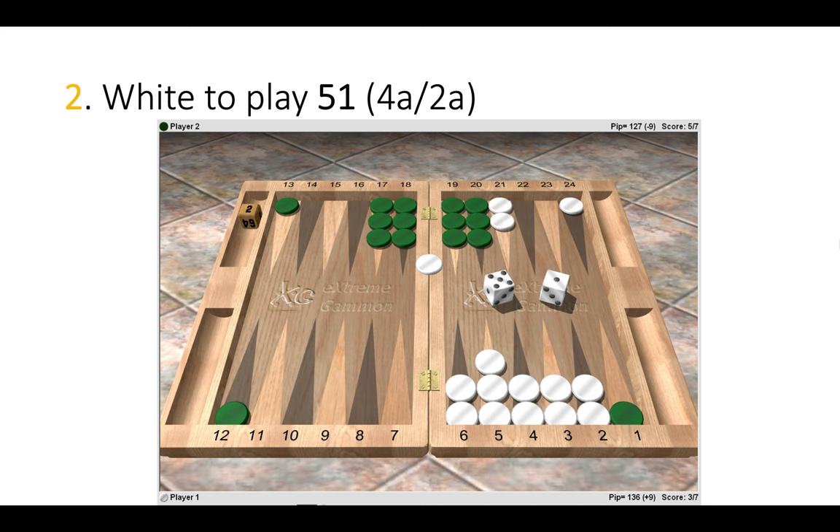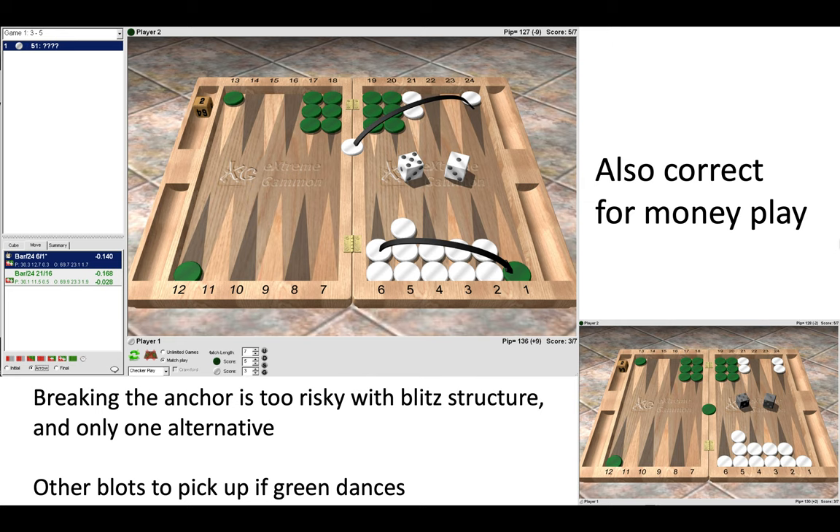The second position is the same score: 4-away 2-away with the cube turned, and white has a 5-1 to play. The one obviously comes in from the bar, and for the five we have two options: break the anchor 21-16, or make the banana splitting play 6-1. The banana splitting play is again correct. When faced with two decisions you need to evaluate which is slightly better — is it worse to break the anchor or to make the banana splitting play? It is indeed worse to break the anchor.